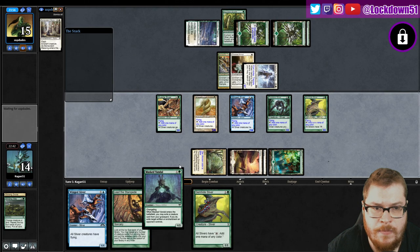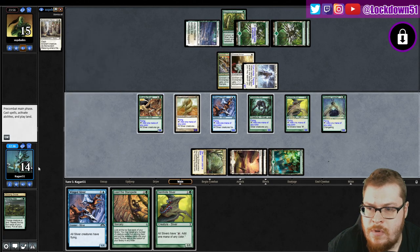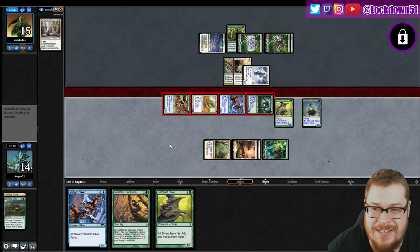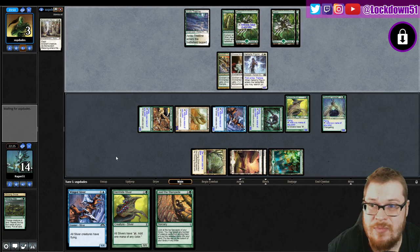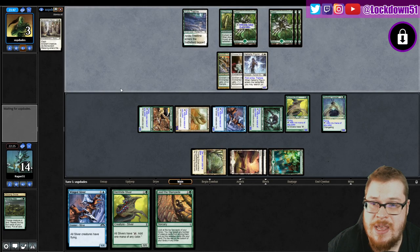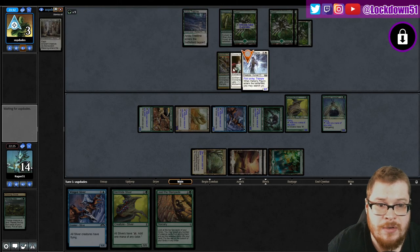I don't want them getting any more life. We can get rid of their Armadillo Cloak - which sounds good to me. But I don't have a creature in here - oh no, I'm not gonna be able to do it. Dang it, I messed up. I forgot we needed a creature. Would have been a good play, but we can still trump block this, and as long as they don't go too hard on us here, we should be able to swing back for enough.